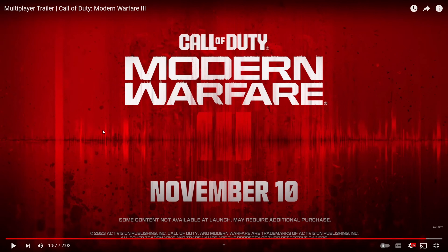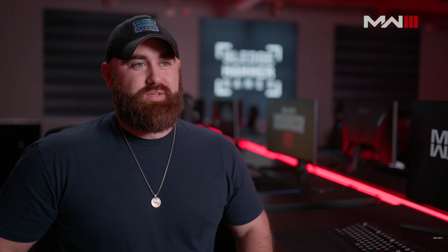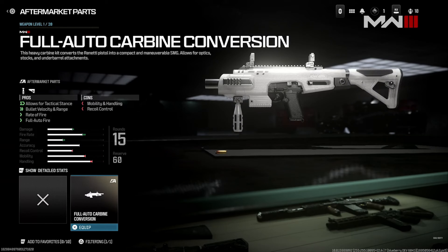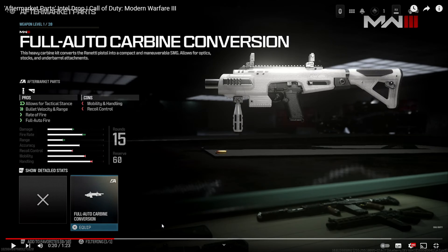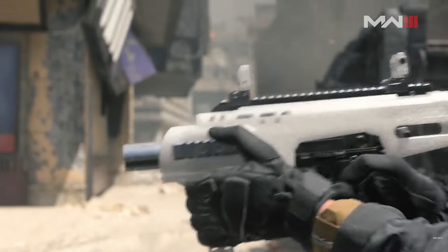That's the multiplayer trailer. Now there's something else being dropped — a short little video. Call of Duty Modern Warfare 3 has added a new way to customize your weapons: Aftermarket Parts. Aftermarket Parts are a new option within Gunsmith — a way for players to come back to a weapon they may have already mastered or played out, giving them an entirely new dimension to interact with. Essentially you can put new build kits on weapons — like turning the Renetti into an SMG. Think of them as remixes for the guns.